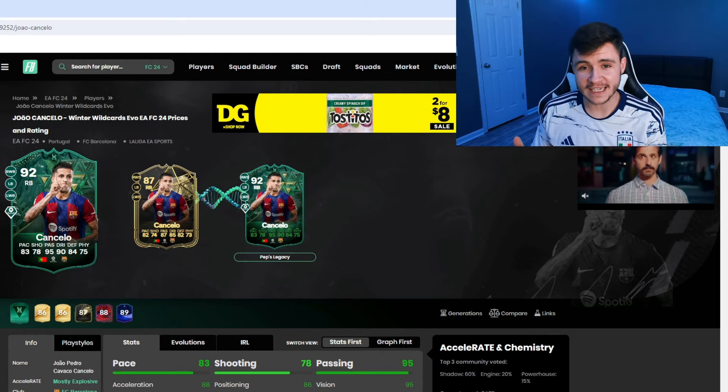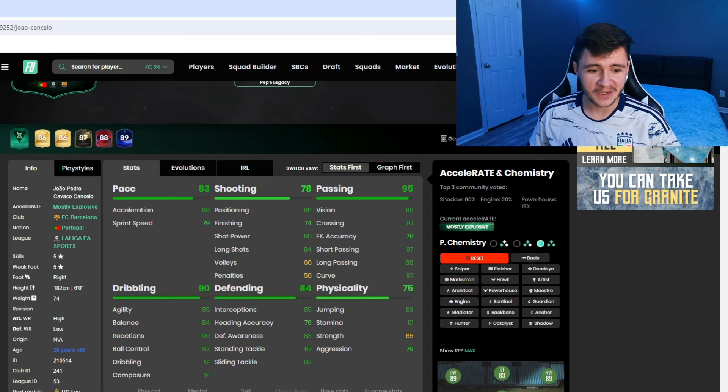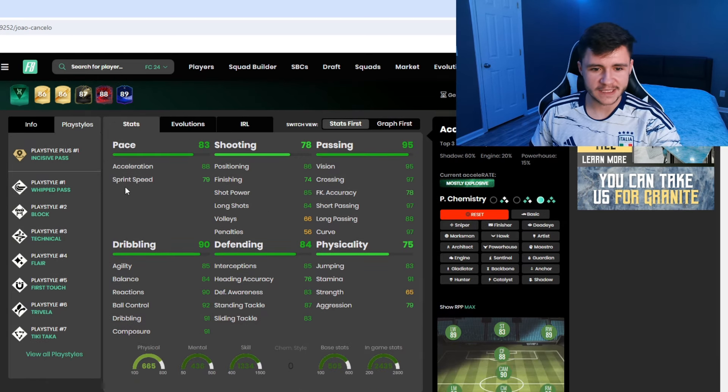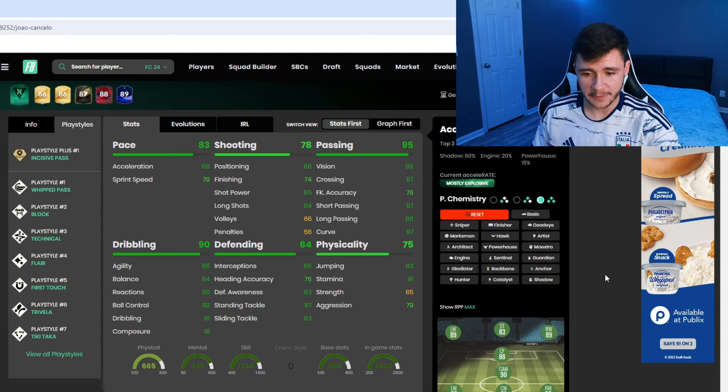Last but not least — potentially the best evolution card in FC24 — is Joao Cancello as a 92-rated card. With the evolution he has five star skill moves and five star weak foot, which is absolutely incredible for a fullback. Play styles include incisive pass plus, whipped pass, block, technical, flare, first touch, dribble, and tiki-taka. In-game stats: 83 pace — a chemistry style is highly recommended — 78 shooting, a whopping 95 passing, and 90 dribbling with 85 agility, 84 balance, 90 reactions, and 92 ball control.